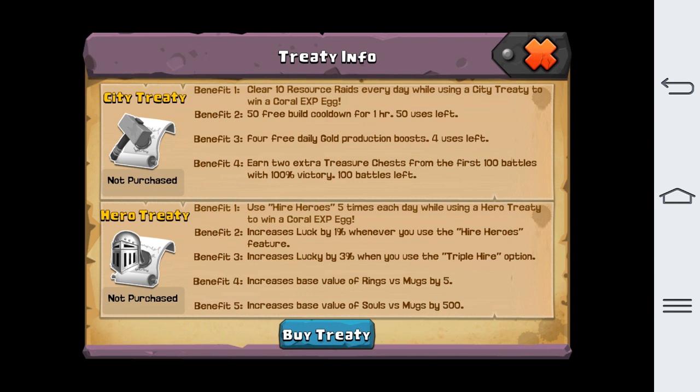So basically, if you have something with like 20 hours left, it'll take an hour and 50 minutes off. You also get free gold production and two extra treasure chests from the hundred battles — that's actually a good thing.